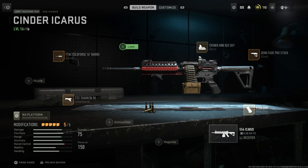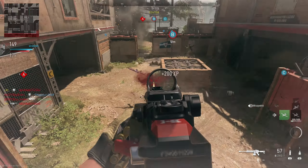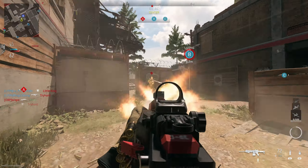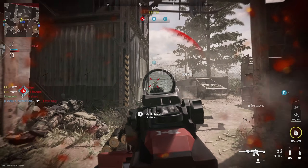Now onto the class setup. First thing I just want to say is if you bought the more expensive version of the game, you're going to have a blueprint for this gun. Make sure you put that on if you don't have any attachments at all, because that's a nice easy way to get started. Feel free to copy this or make a few tweaks to suit your playstyle, but mine is basically focused on aim down sight speed.